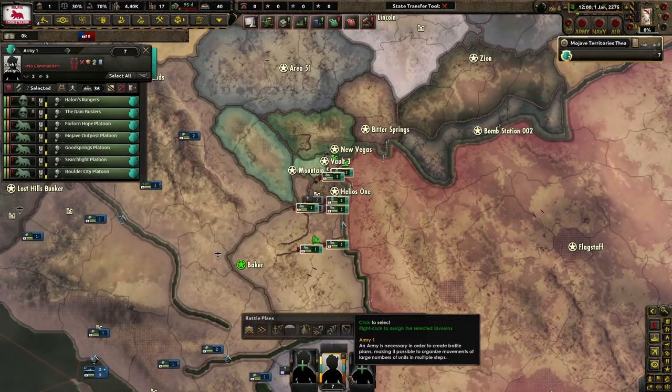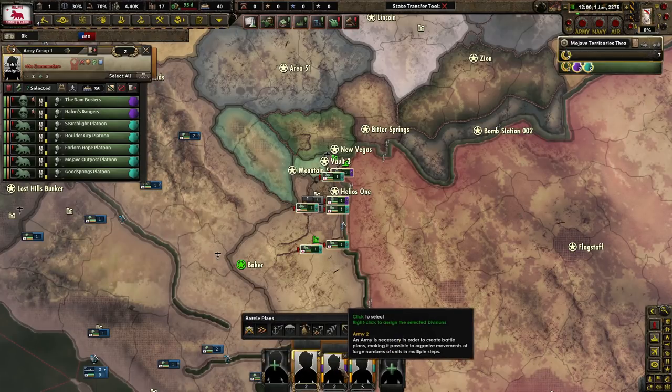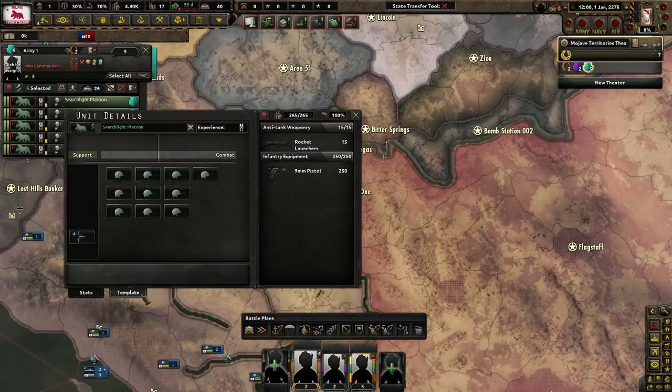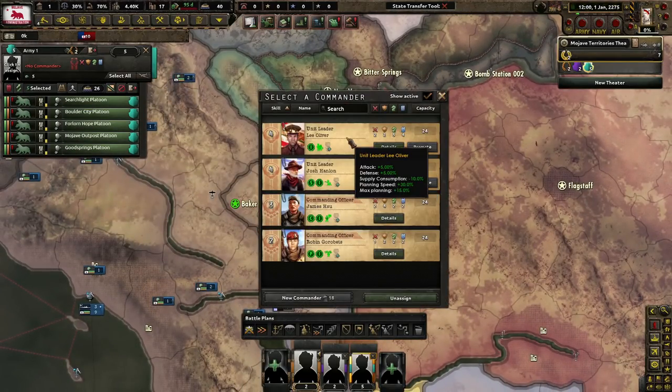We start off with seven divisions, including some dam busters or special forces divisions. We have our infantry, which has a great icon, and they already have anti-tank, which is awesome. 20 combat width — very ideal in my opinion. Let's start with Lee Oliver.